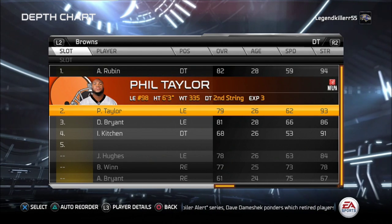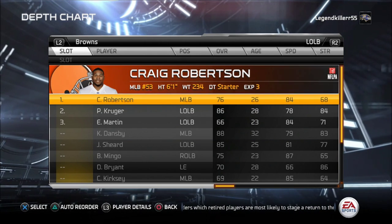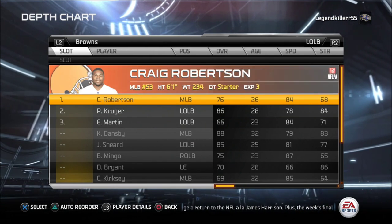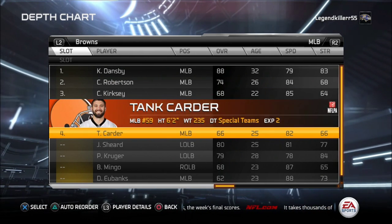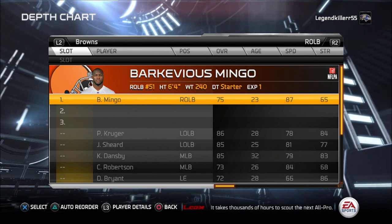With the DTs, we've got Ruben, Taylor, and Bryant. This is actually the best DTs that the Cleveland Browns have. For left outside linebacker, I put Robertson because he's faster than Paul Kruger, that's why I put him there. Carlos Dansby is going to be the starter for the middle linebacker, and right outside linebacker is going to be Barkevious Mingo, because he's fast and he's a good player as well.